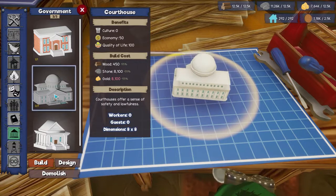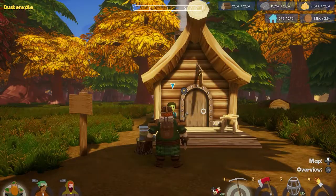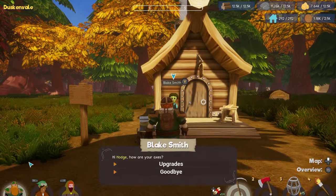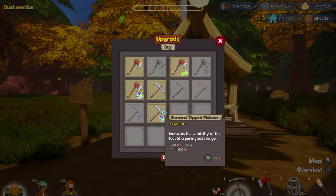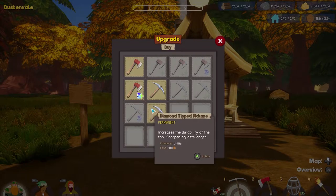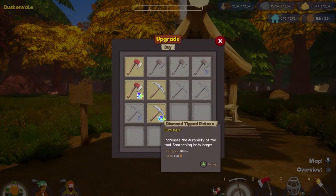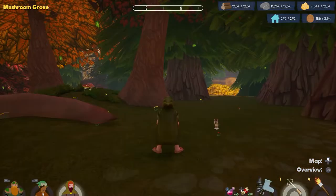We need another 4,000 gold to get the courthouse — that's totally fine. I think that's good, I'm happy with that decision. We got some taxes! So let's do the next permanent upgrade on the axe. There we go. I've got another two upgrades that are like 600 apiece, and then we can do temporary ones where we temporarily sharpen them, which is still pretty good.